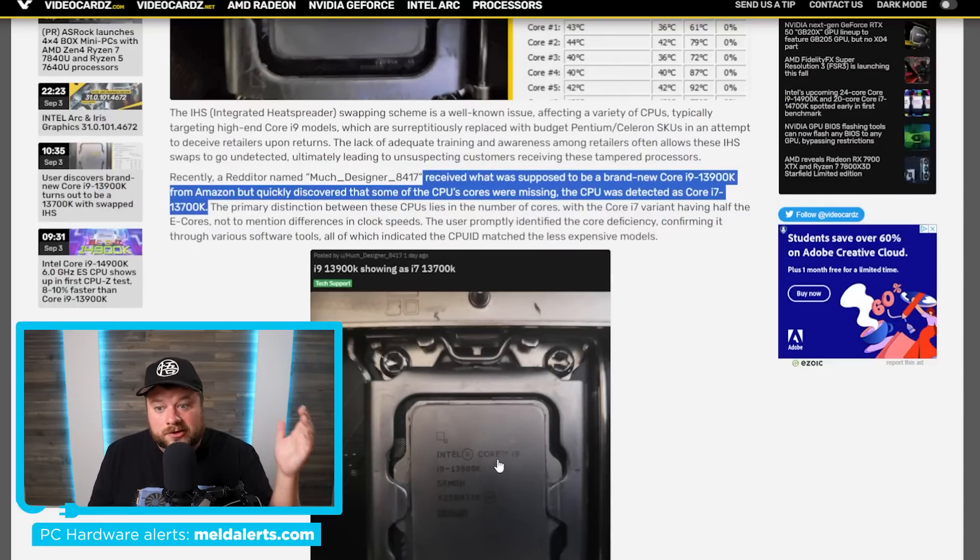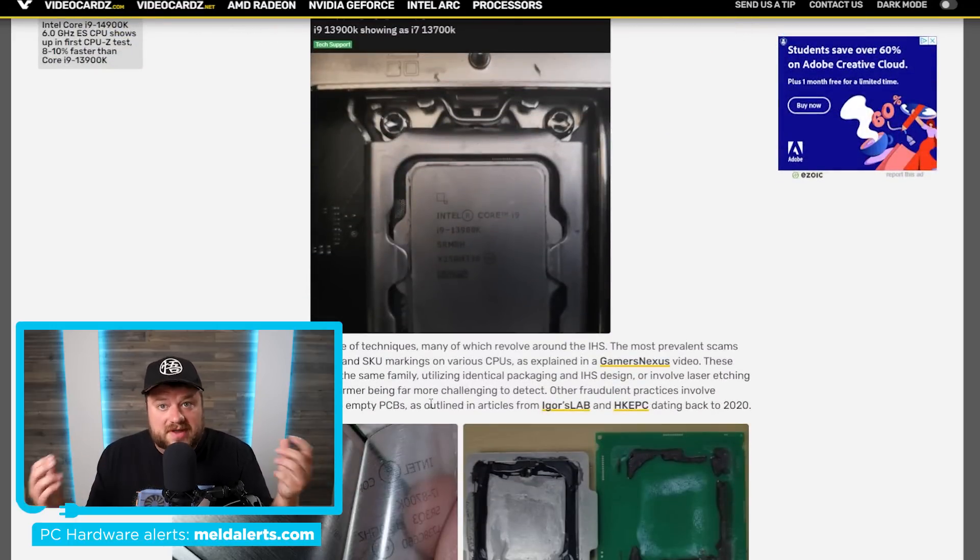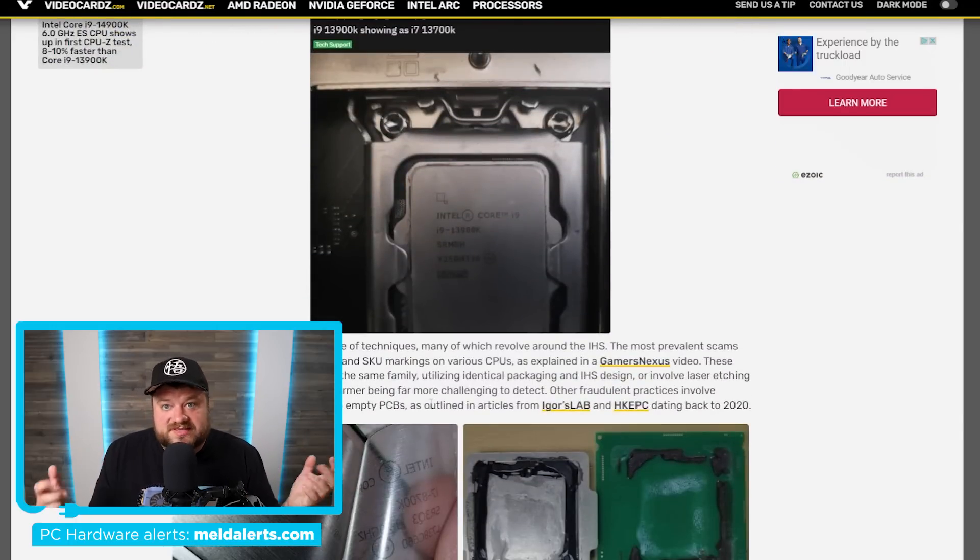So you may want to double check. This was purchased brand new from Amazon, and given that thousands of CPUs are sold through Amazon, this may have happened more than once. This is probably one of the only times I've seen where they actually replaced the entire heat spreader to deceive someone — scam artists are going even further to scam people. So while that does it for today, make sure to check your CPU and verify it's actually the one you purchased. If you liked any of those deals, check out the links in the description below — and as always, have a great day.